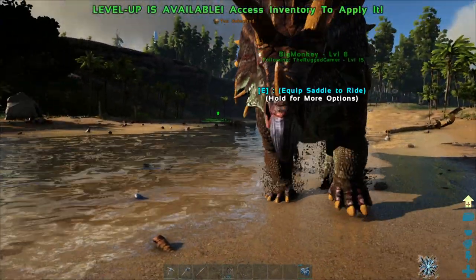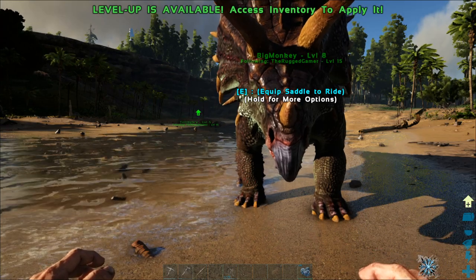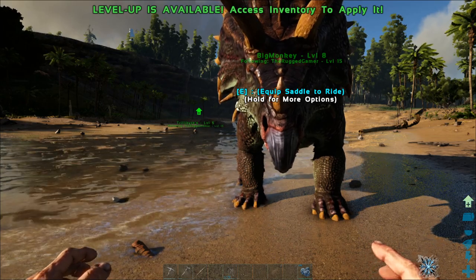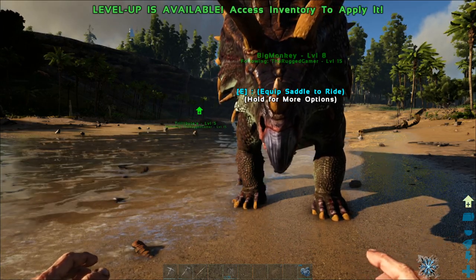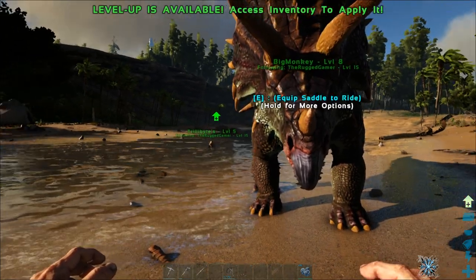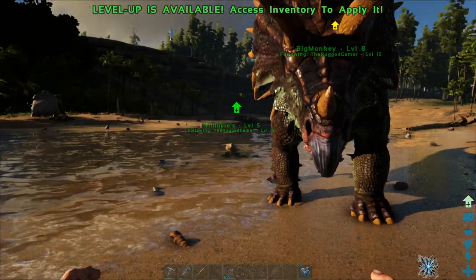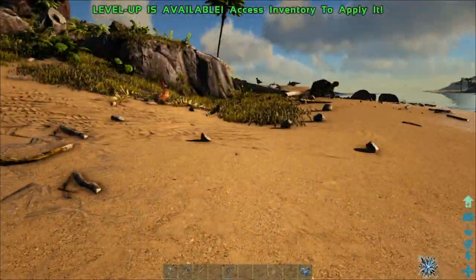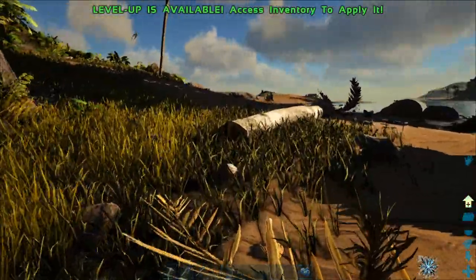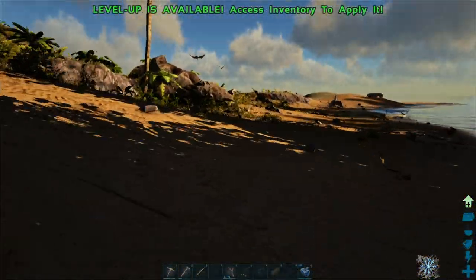Don't lose sight of your dinosaurs because if you lose sight of them the likelihood is they'll get stuck on some of the scenery. They'll always try and take the shortest route to get to you, so bear that in mind - if they disappear from behind you the likelihood is they are stuck on something. She really can't swim very well - there we go. Let's get them back to our base and we'll discuss a couple of things with this dinosaur. Hopefully we can get it a saddle - we may need some more hide, so once we get back I'll check how much we need and then we may have to go on a bit of a hunt.